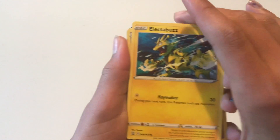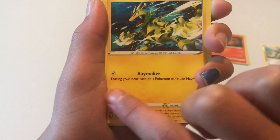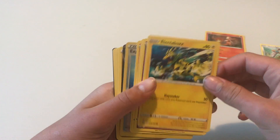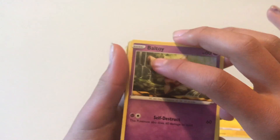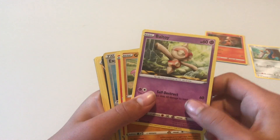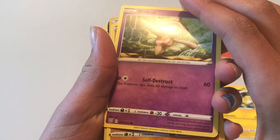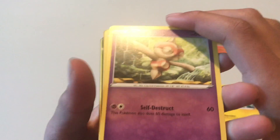Electrabuzz. Hammer Maker: during your next turn, this Pokémon can use Hammer Maker for 30 damage. Next up: Voltorb! Ball. Toy ball. Self-Destruct — this Pokémon also does 60 damage to themselves. Oh!